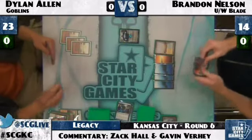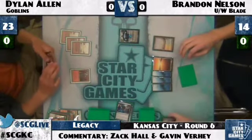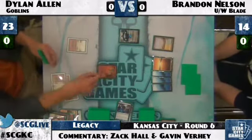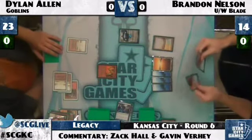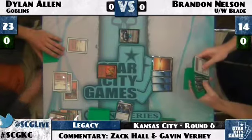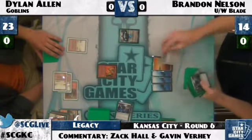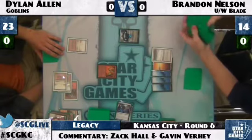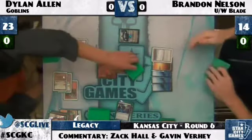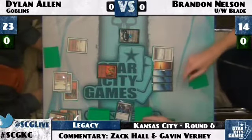There's a Hardcast Incinerator — whenever you see a Hardcast Incinerator, that is not good news. A viewer asks what mountains Dylan Allen is using: they appear to be Revised Mountains, based on the white border and original artwork. The other mountains in play are of course Badlands, giving Dylan access to black mana.